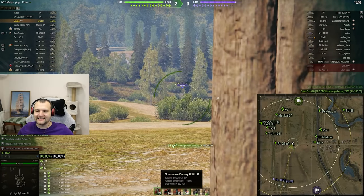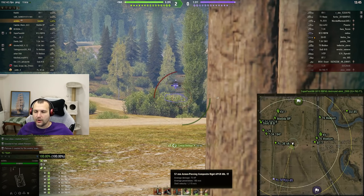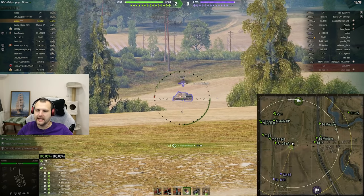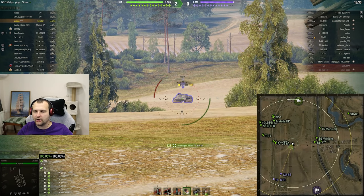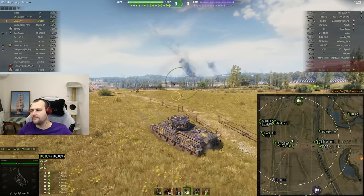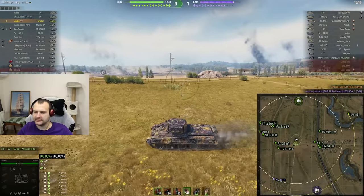Standard shell velocity is 900 meters, which is very nice, and 110 millimeters of penetration. This is a solid banana out of 10. Gold gives 180 millimeters of penetration and 1100 shell velocity - a bit more competitive for obvious reasons. But it is still completely fine to go with standard ammunition. We started the game very, very well. In the first minute of the battle, we got 1001 damage and some assisting damage. That's great, that's amazing.